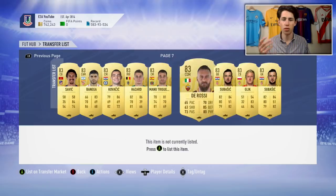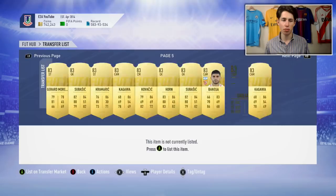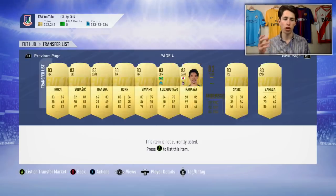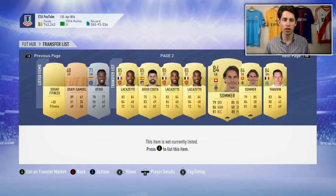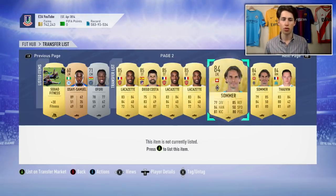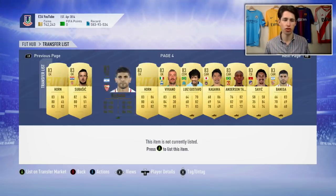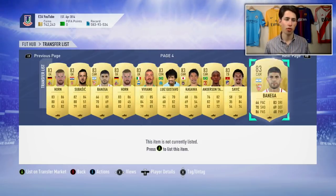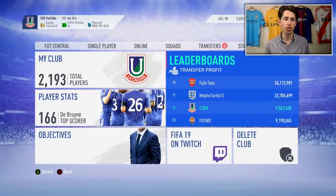So 85s, 84s and 83s - they have no real value right now because there aren't many SBCs requiring them. I'm hoping we're going to have guaranteed Team of the Season SBCs, maybe guaranteed Team of the Week SBCs as well, and with those these cards will rise up in price. These are all duplicates of cards I've already packed and have in my club, so they're the only cards I'd really recommend keeping.